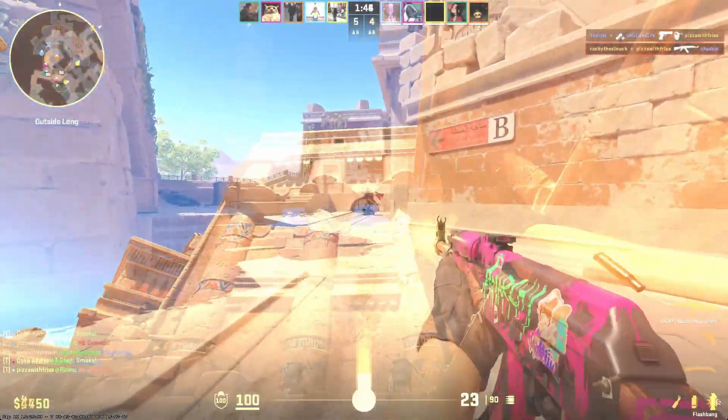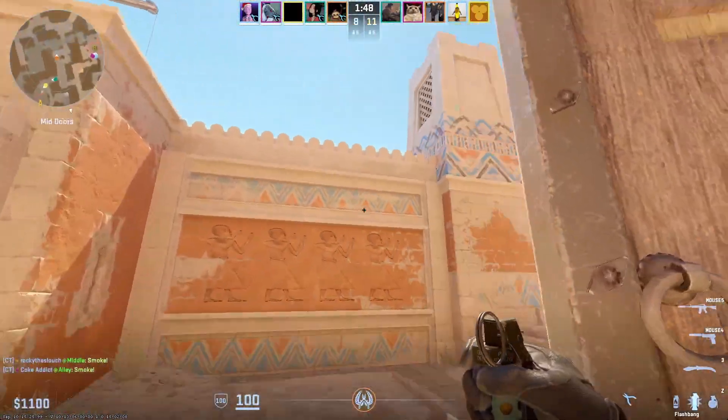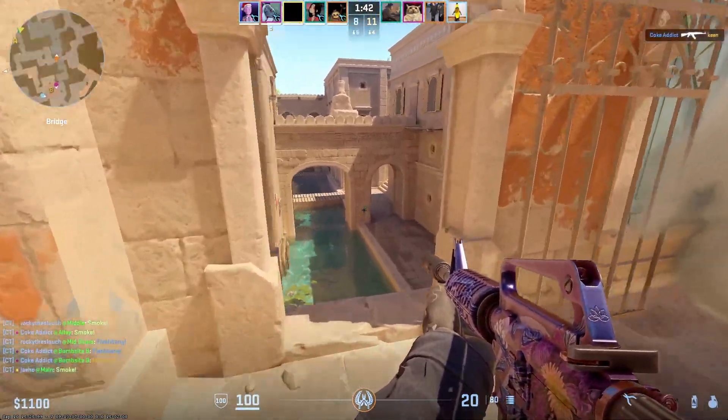This comeback reminded me of how conditioning with utility can set you up for success. For controlling mid on Anubis, my decisions for changing nuances comes from what my spawn is every round. Then I take my knowledge of utility spots and put it to work with the flow of the round.